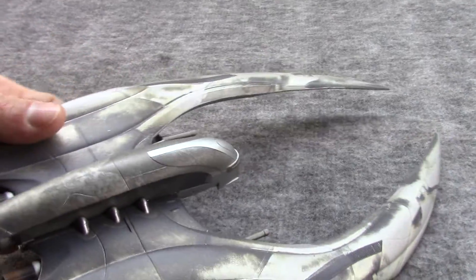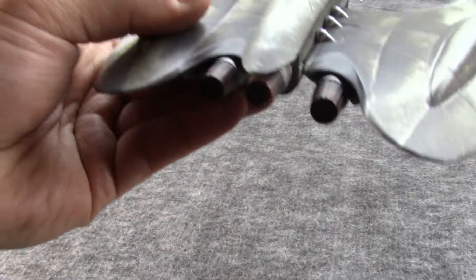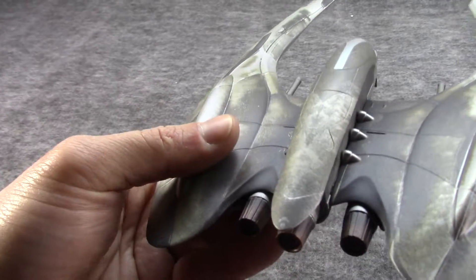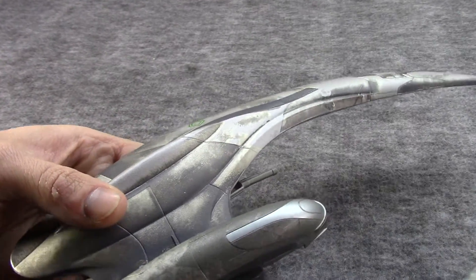I thought this was a neat model. It's definitely a different design. It's interesting that the robots use organic ships and the organic humans use machine ships like the Viper, and that was obviously done intentionally.